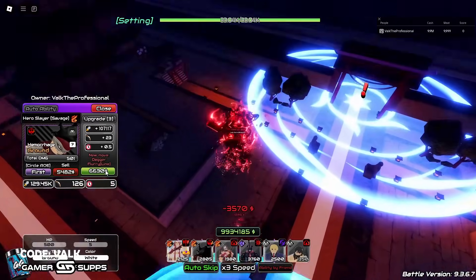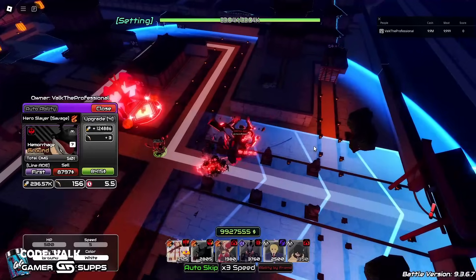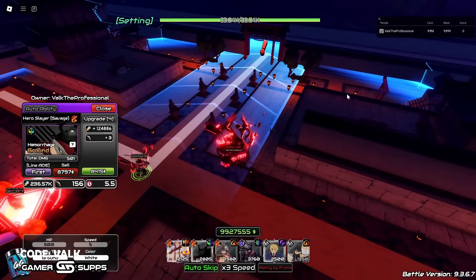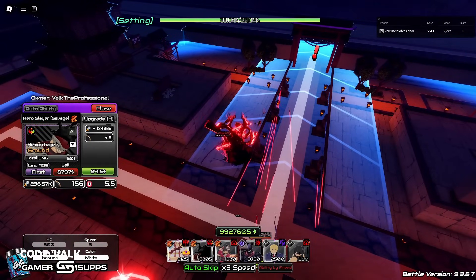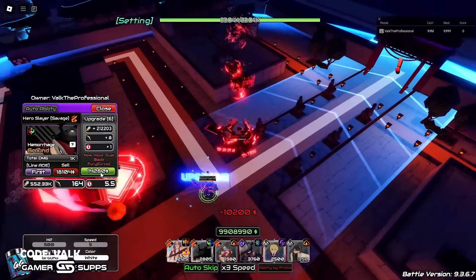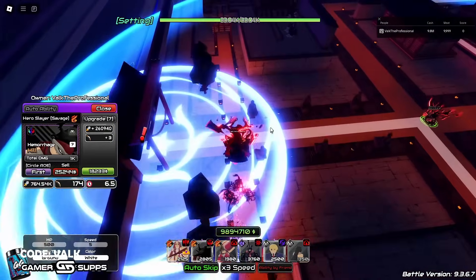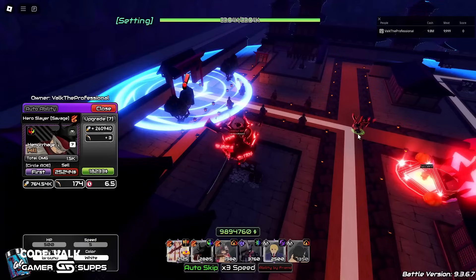That's a neat little animation. Upgrading to the next point — Dagger Flurry — he goes from a very big circle to a line. He is ground by the way, not air, though Bloody Hunt doesn't really need air since Blood Queen got moved to the hill. Still something to keep note of. Next upgrade — Dual Blade Fury — he gets ground and goes back to a circle, a smaller AOE than on spawn but still pretty large.